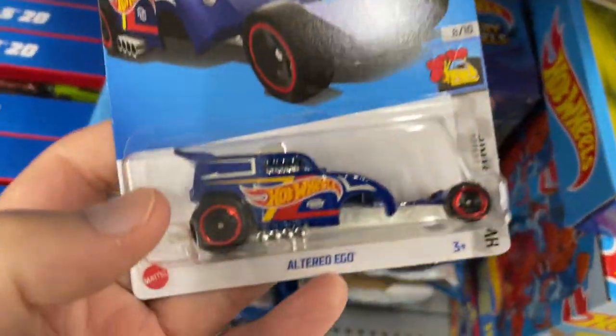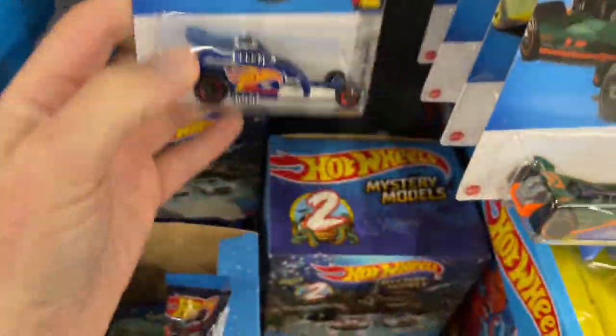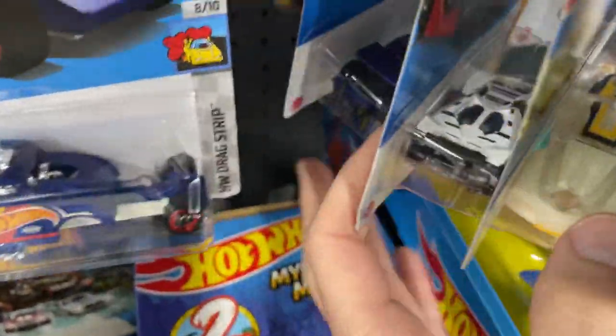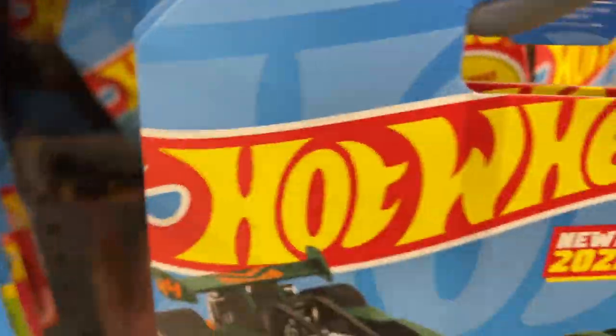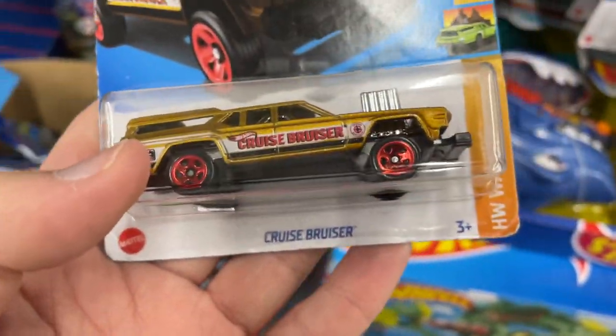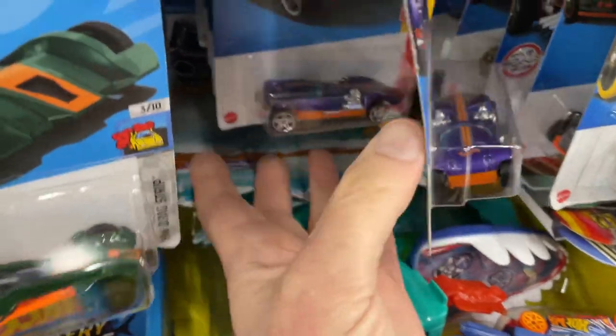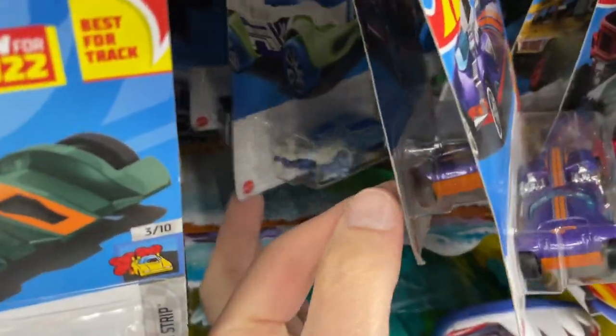This is the one I opened yesterday - Alter Ego from N-Case. I have all these already. There's a Bruise Cruiser - Bruise Cruiser, did I say it backwards? I did. Man, they have everything I already have.